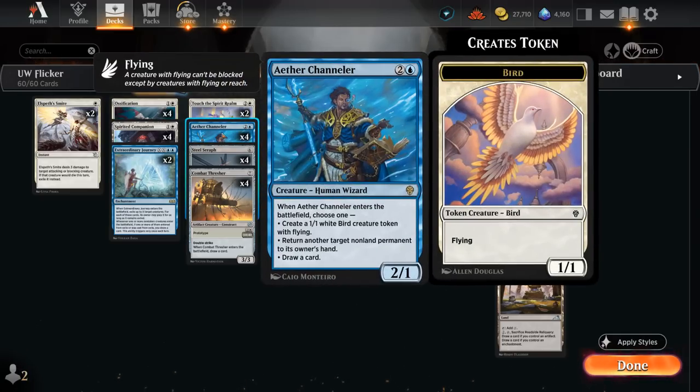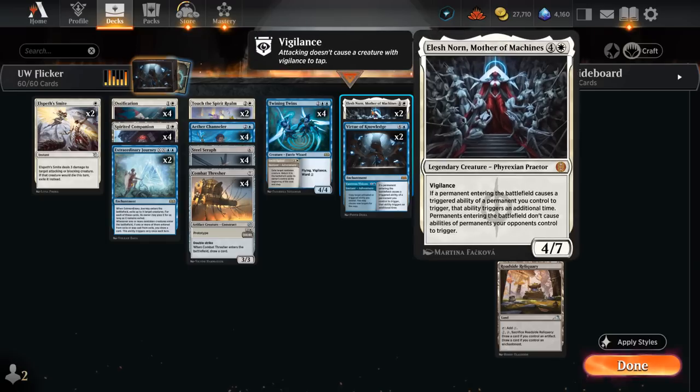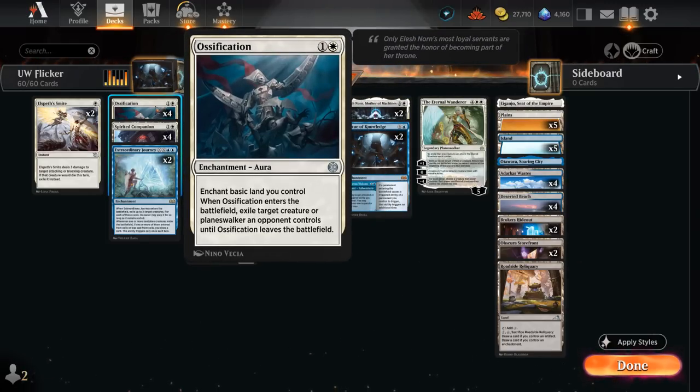We also have Aether Channeler, which can either make a 1-1 bird with flying, bounce an opposing non-land permanent, or draw a card when it enters. At 2 mana we've got the full set of Spirited Companion, a 1-1 creature that draws a card when it enters. At 5 mana I'm also playing two copies of Elish Norn, which can double up on all those ETB effects while shutting down the opponent — especially effective at countering opposing copies of Leyline Binding or Ossification. We've also got four Ossifications in the deck, and Elish Norn can double up those triggers to exile two opposing creatures and/or Planeswalkers.